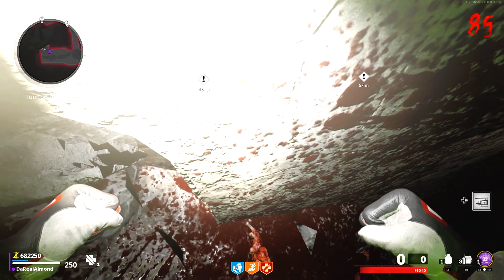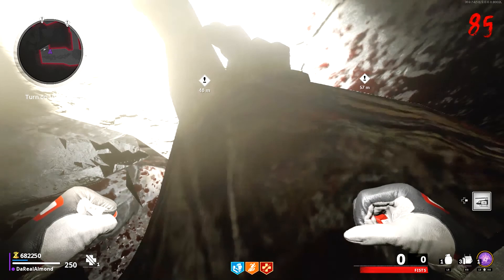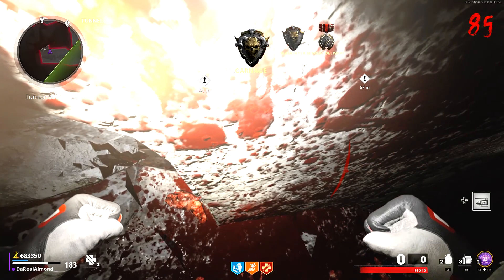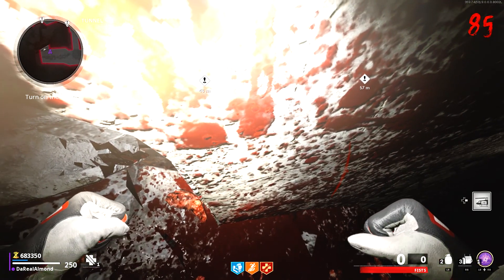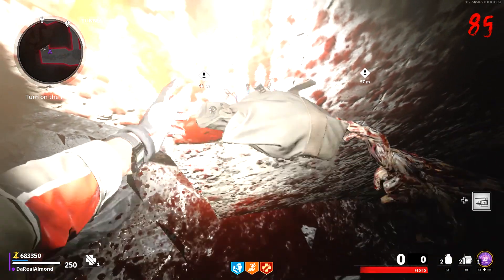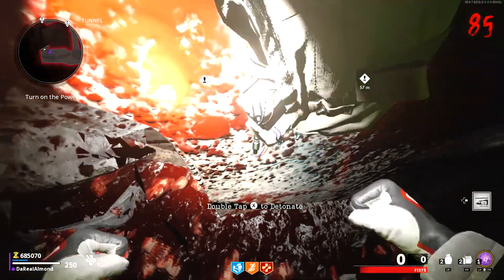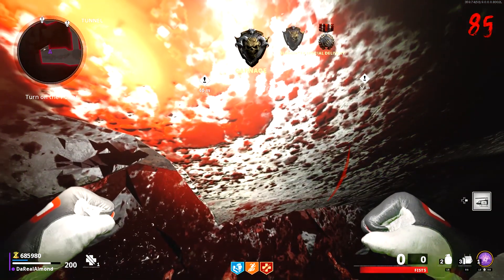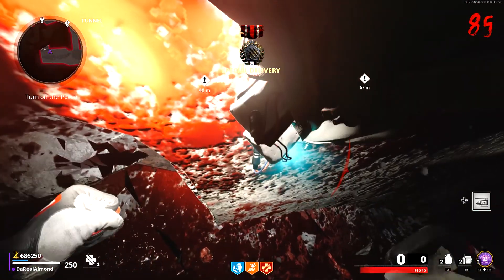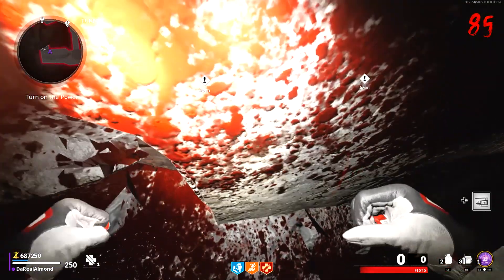You and a friend cannot both sit in this corner doing the glitch — it doesn't work. But you can have a friend in the glitch spot while you run by bringing all the zombies toward them, then sit just behind and get a bunch of headshots, which helps a ton with XP. Do not turn on the power and do not pack-a-punch, because dogs will spawn and ruin the glitch. There are some instances where it works, but many where it doesn't, so I just don't recommend it.